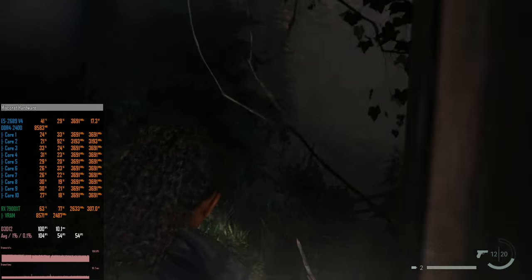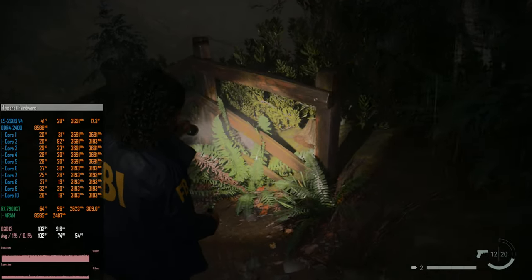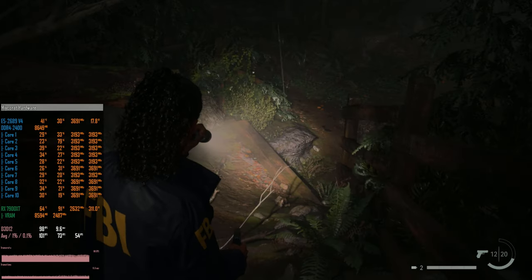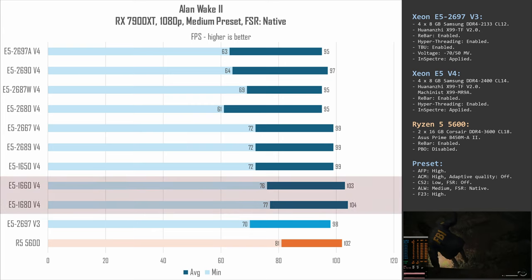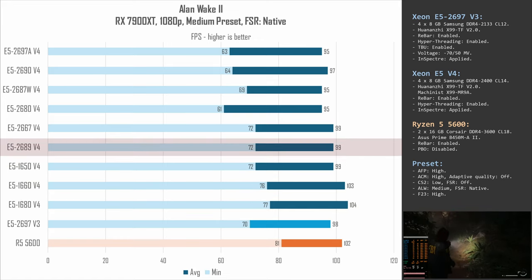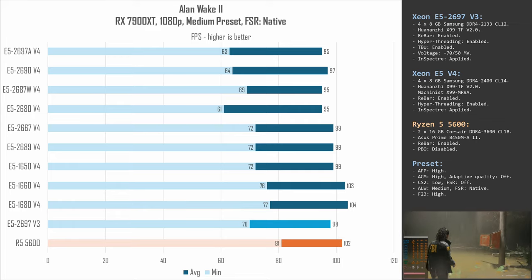Alan Wake 2, the last tested game, is very GPU-demanding and not well optimized. E5 1660 v4 and 1680 v4 again take first and second place, though the gap is minimal — about 77 fps minimum and 104 fps on average. E5 2689 v4 is not far behind, delivering 72–99 fps. Overall, CPU performance in Alan Wake 2 is not that important because all tested CPUs are within 10 fps of each other.